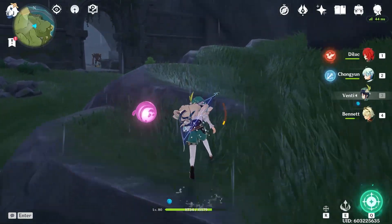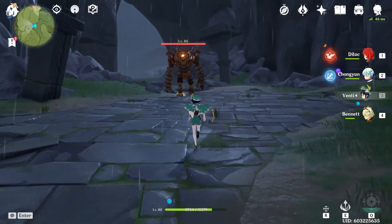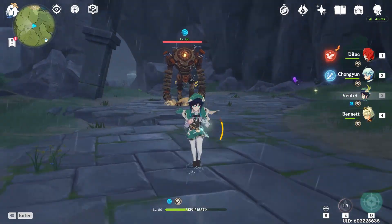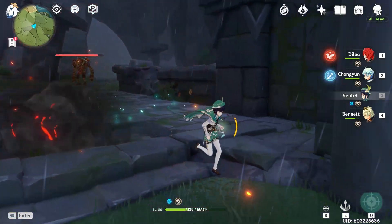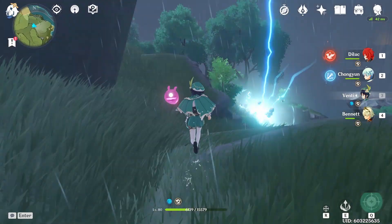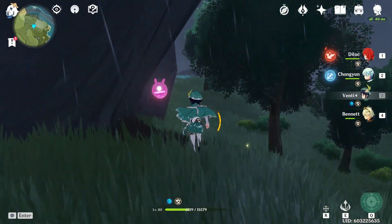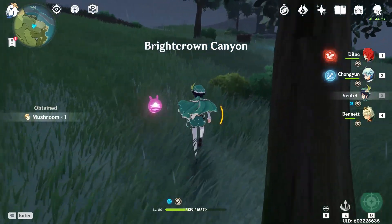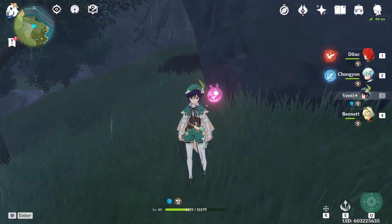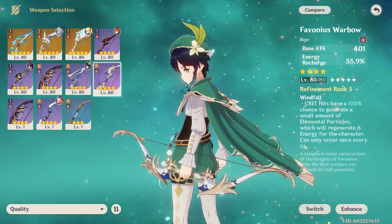Before we were hitting 12k to 16k with the E ability. With the Stringless, the E hits 14k and swirl is about 1900. The Elegy of the End is actually better at refinement 1, which is kind of crazy — when the passive is up it does more on the E ability and more on the swirl, even compared to a refinement 5 Stringless. I'm pretty surprised; I thought the Stringless would do a lot more damage, and keep in mind Elegy also provides a lot more energy recharge.